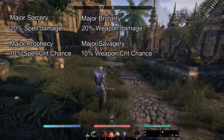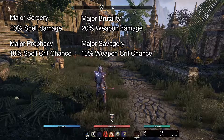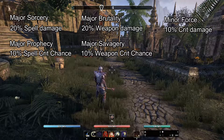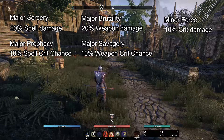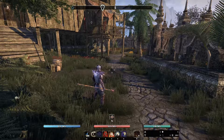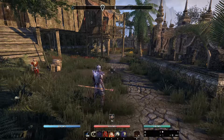There is a third buff that you don't have to use, but if you want to be a good DD you usually have it - Minor Force. Minor Force increases your crit damage by 10%, and it doesn't matter if it's magical or physical damage.